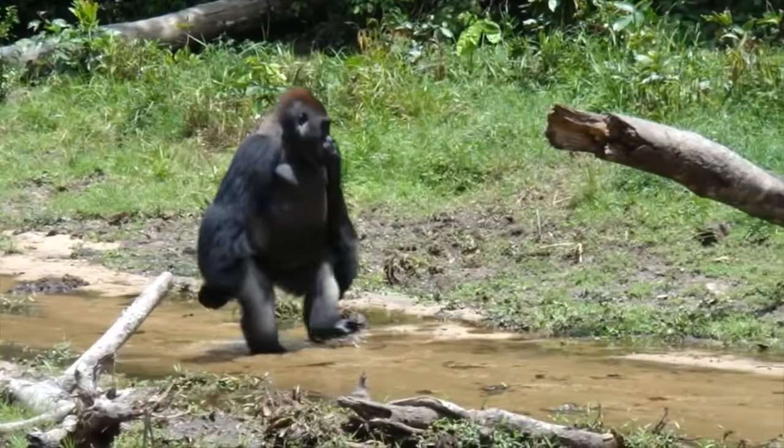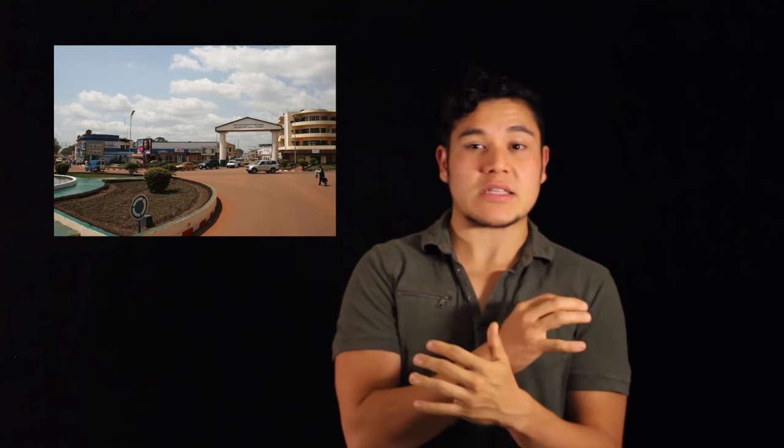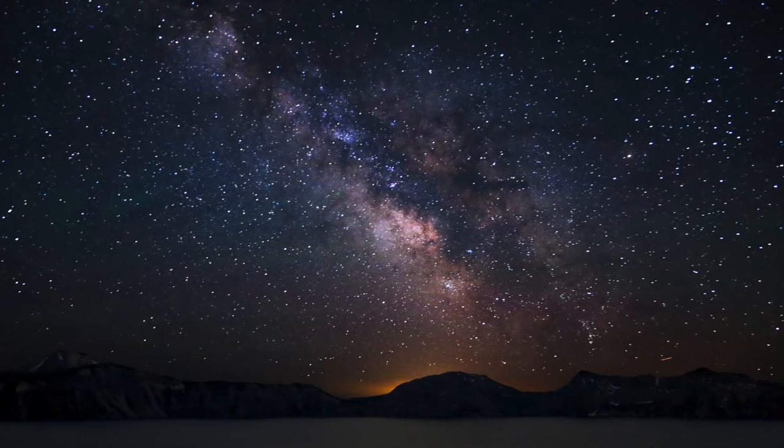The Republic also has the highest concentrations of lowland gorillas and forest elephants than any other country in Africa. Believe it or not, the Republic is also a hot spot for astronomers and stargazers. Because of the vast domain with few metropolitan centers, the Central African Republic is the least light-polluted country in the world. It's not difficult to observe the Milky Way galaxy with the naked eye on clear moonless nights.